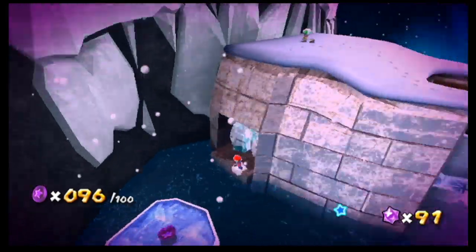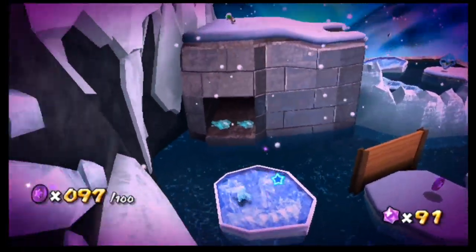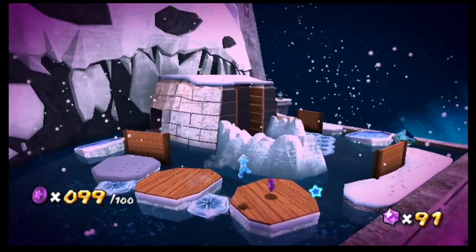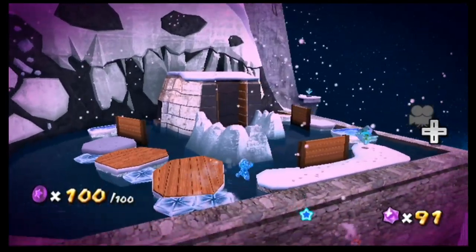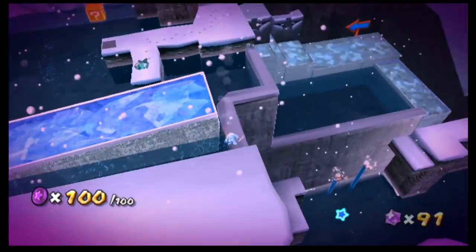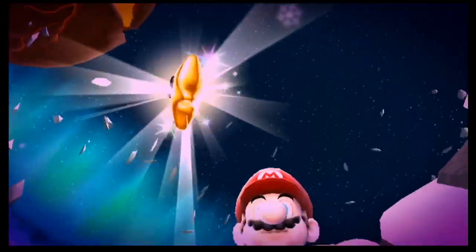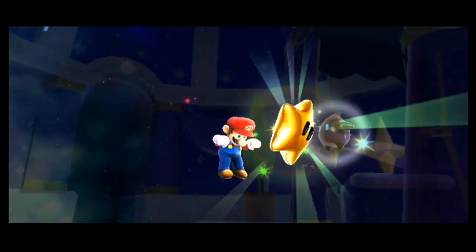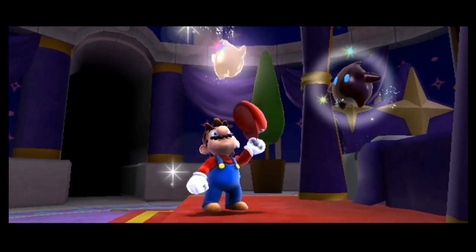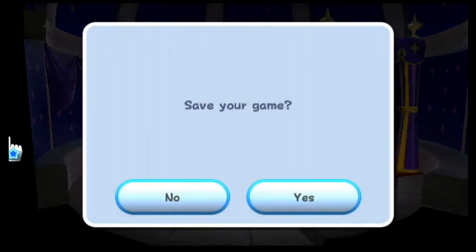Frozen Peak — how nice. I timed out quicker than I thought I would. Three more, two, one — and there it is. I don't know how I was freezing the water; I wasn't even touching it. All we have to do is get back down there. Don't die in the water — we've done it, guys! Unfortunately only the second longest purple coin star in the game, at least in my opinion. Probably the hardest, or one of the hardest, especially because it's long and if you die like I did.